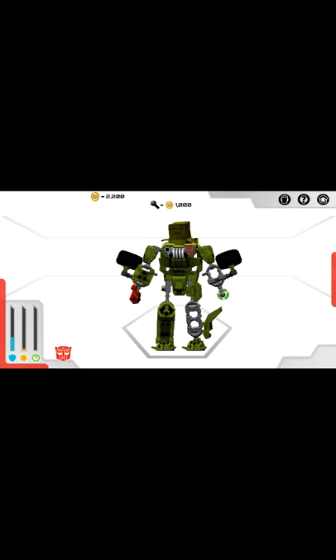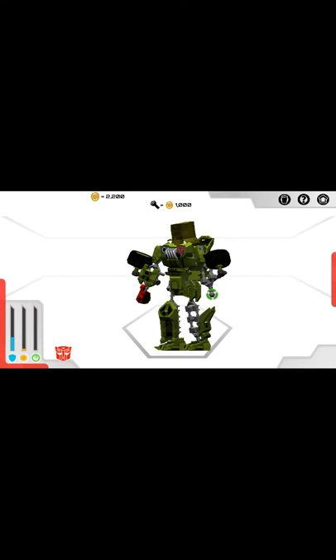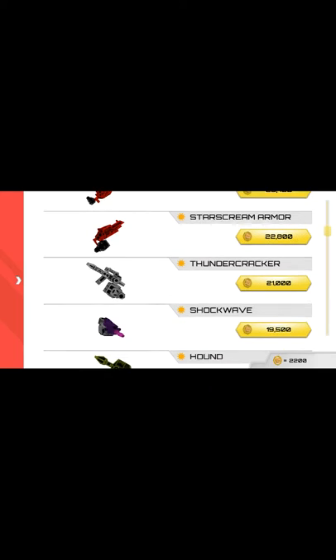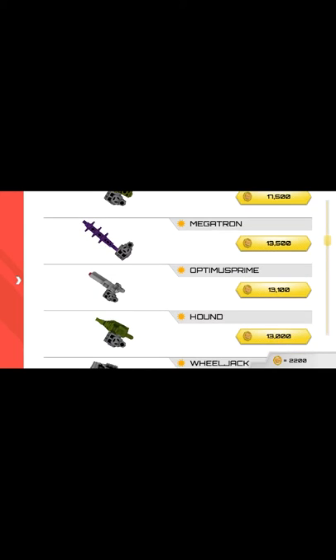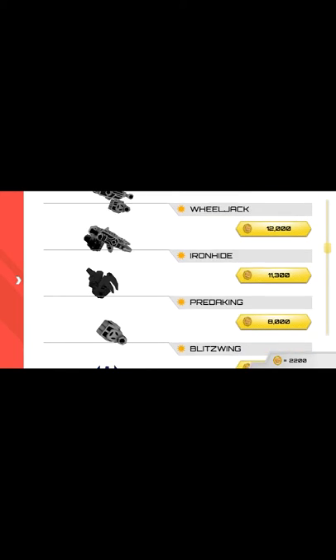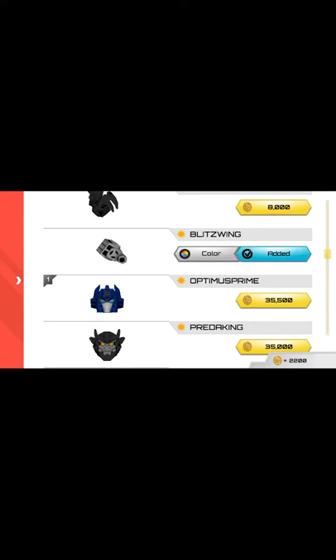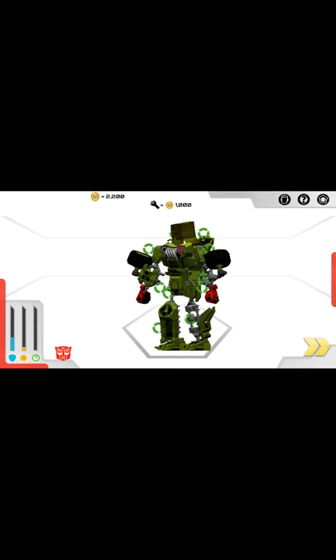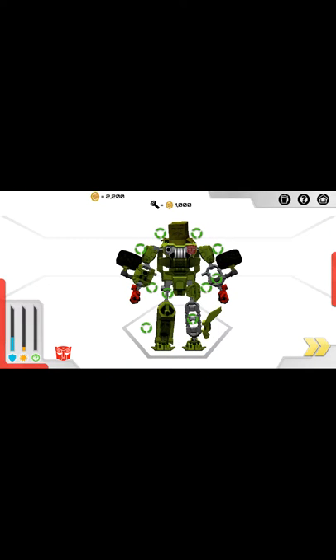Okay, get his leg on. First I'll put his hand and then I'll put his leg, because hand is much more important to move first, then the legs. I was just getting them — legs are also important. Okay, now I can put on the legs.